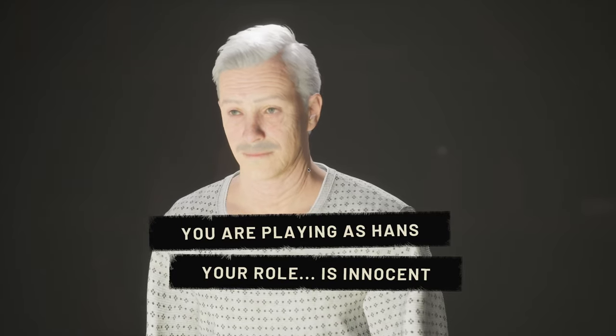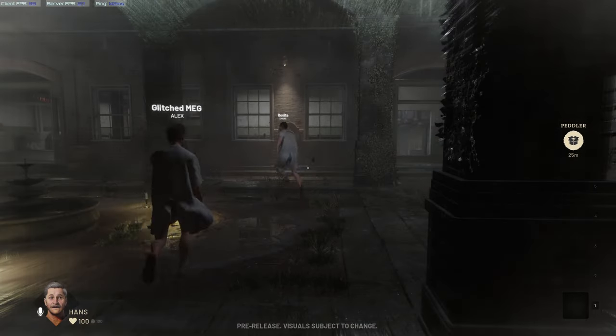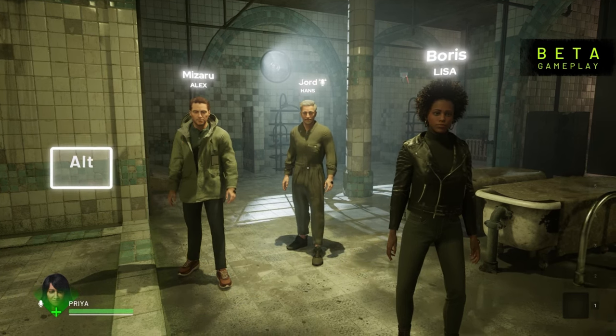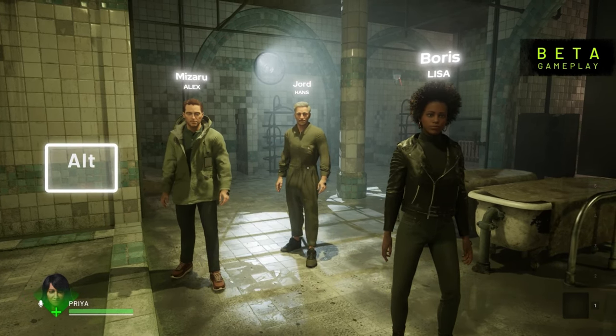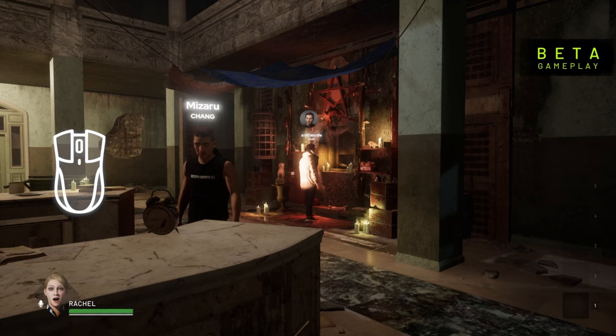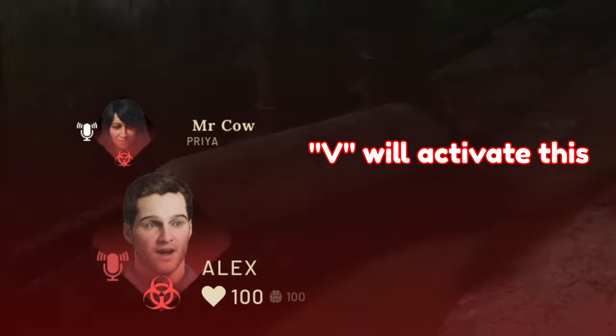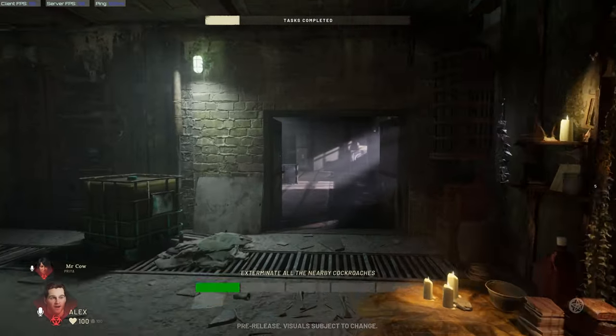Getting into the gameplay of Deceit 2: once you load into a match, you will be met with your fellow players. You can use proximity-based voice chat to talk to each other, or if you do not have a mic, there will also be a quick chat and pinging options. Infected players will also have their special infected chat where they can talk to their teammate.